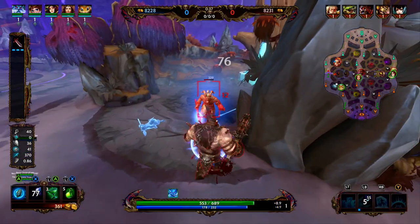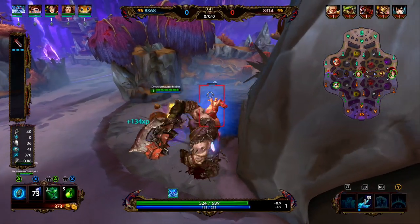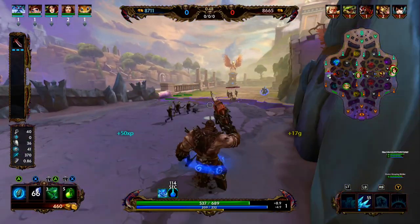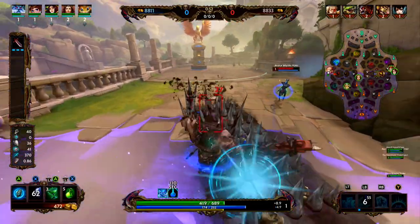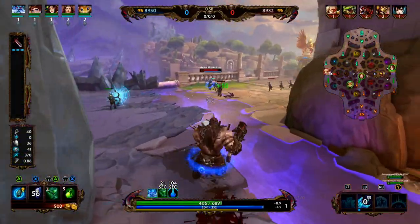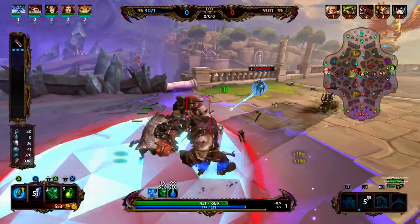Ymir's ultimate, Shards of Ice: Ymir is going to hunch over and then begin to freeze the air around him. Enemies caught within the radius are going to be slowed by 40 percent. After a three-second channel, Ymir is going to erupt out of the frozen state dealing damage. Canceling early is going to reduce the total damage. At level one this can deal 500 damage fully charged, and at level five this ability can do 1100 damage fully charged, which is a lot for an ability especially on a guardian.